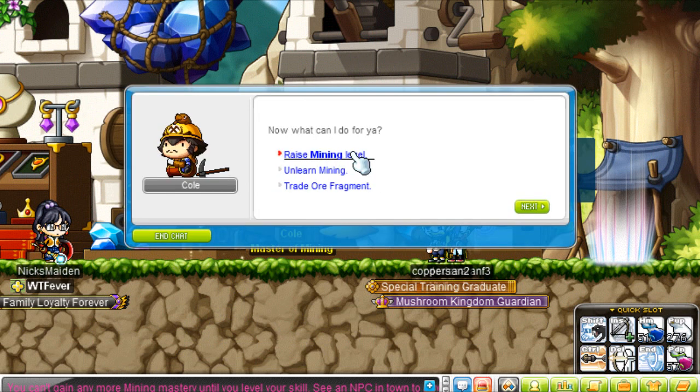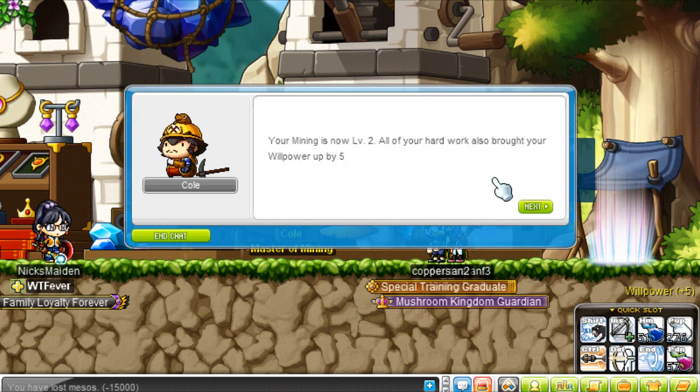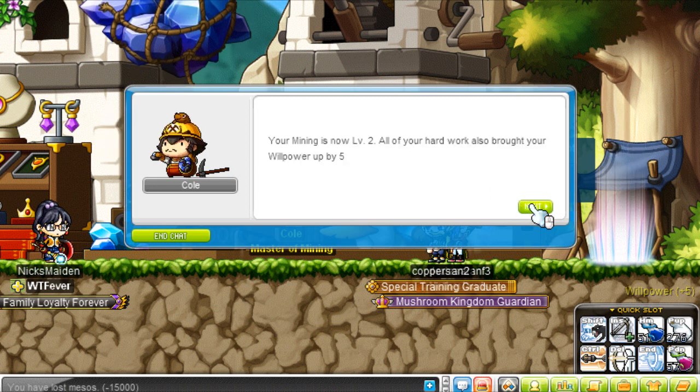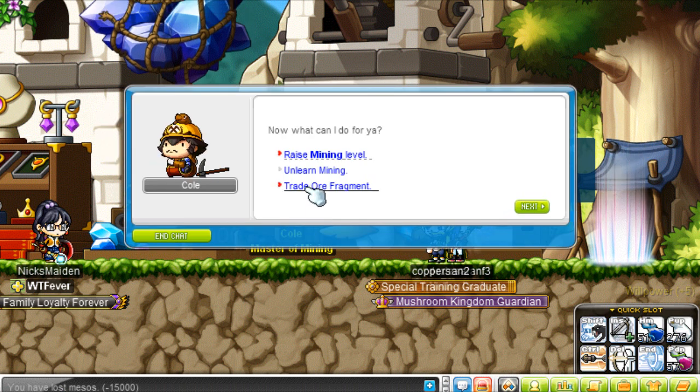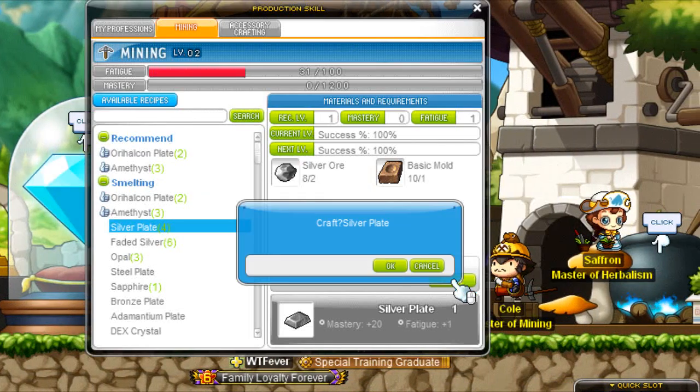Then you talk to coal for racial mining level, but coal is very cheap and will ask you 15k. Also you can trade in all fragments for a coal mineral pouch — you need 100 of them.